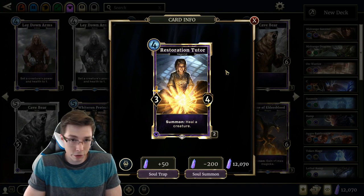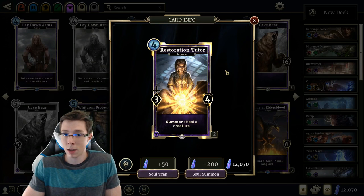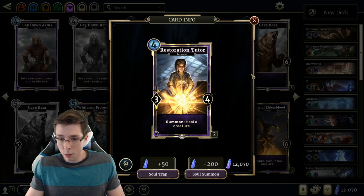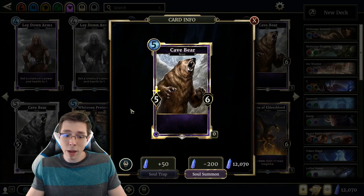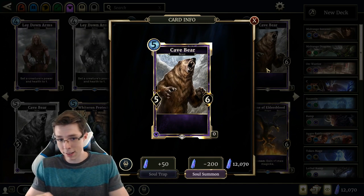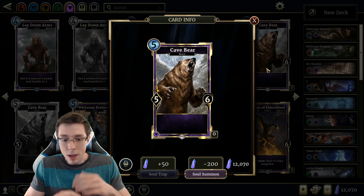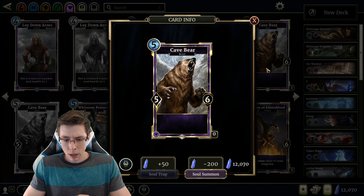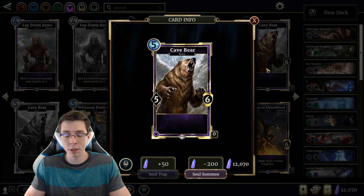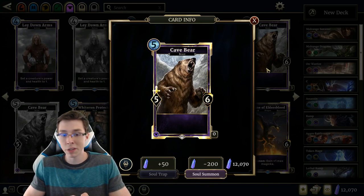Restoration Tutor — 4 cost 3-4 that heals a creature on summon. A 4 cost 3-4 is not very good in Constructed. Maybe in the High Hrothgar deck with Ring of Imaginary Might you have enough health to get value, but it's basically an Arena card. Cave Bear is another Arena card — a 5 cost 5-6 that's bigger than Test Bristleback, practically a purple Blood Dragon without any effect. It's fine in Arena and I anticipate taking it, but in Constructed it's just a 5 cost vanilla so we're probably not playing it.